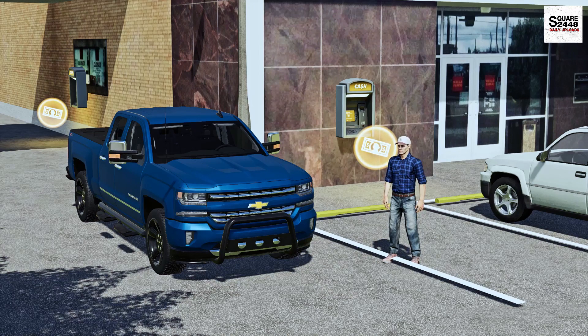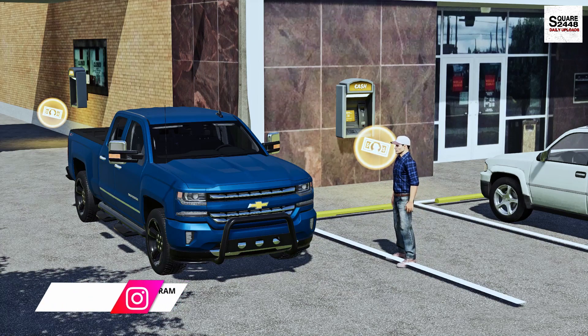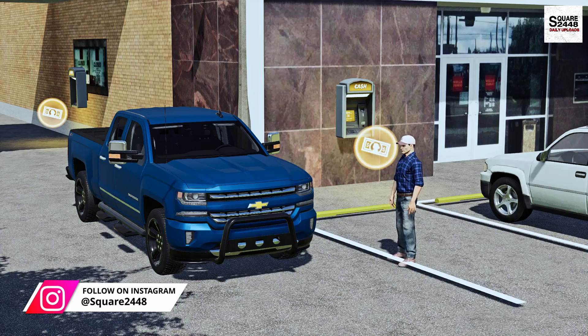I just got out of Wells Fargo. I put 20% down. We just bought an abandoned house for $200,000 — we put $40,000 down. Let's hop in our 2016 Silverado, get over to the property, and get this project started.